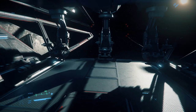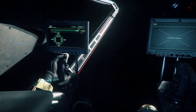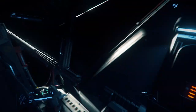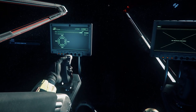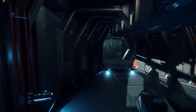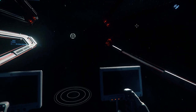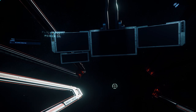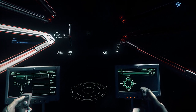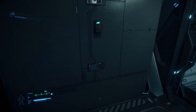If you know what these access points are, let me know in the comments. On the port side we have the first co-pilot seat with two MFDs. The starboard side co-pilot seat is identical. The pilot seat has five MFDs and a radar. This is where the radar component will be placed.